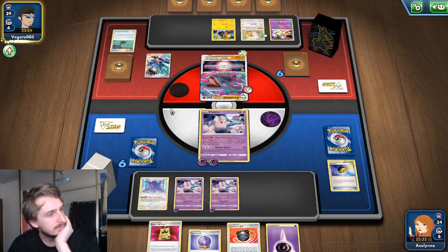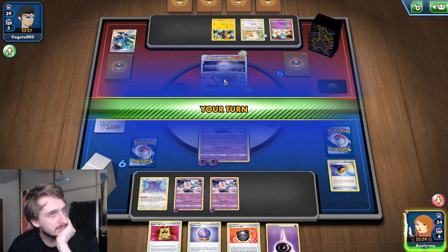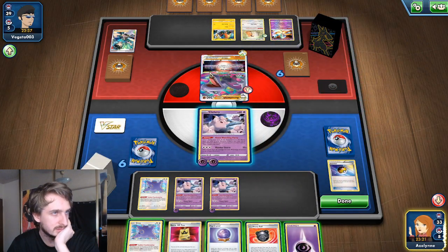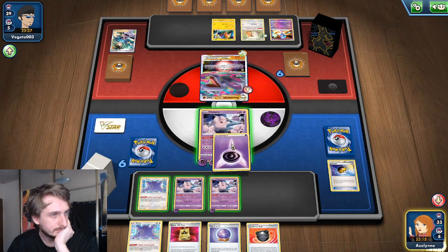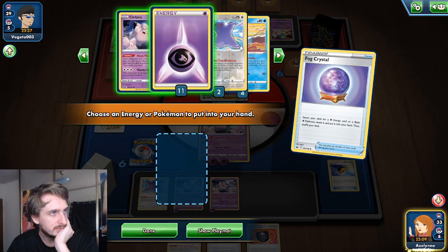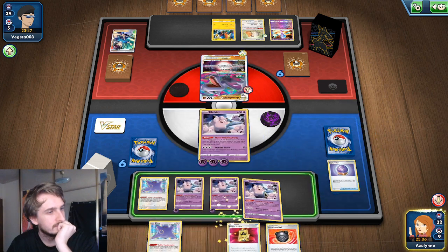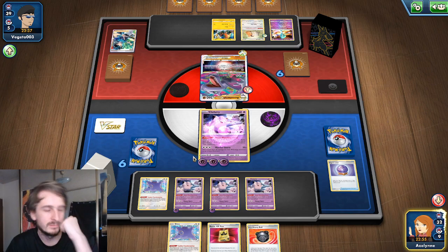That's actually fine — okay, I'm going to get a Fog Crystal. He kills my guy? Oh, he does the other thing. Oh, because it's a V — interesting. Let's load up on some Psychic Energy. There's another round I could have taken. If I put the Psychic Energy on one of these, I could have activated Moonwatching, retreated, and then activated again. It's only plus one, but I put a bunch in the graveyard.